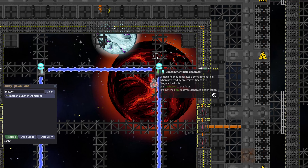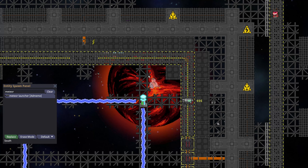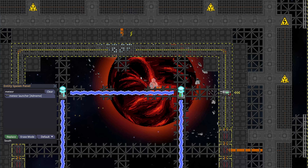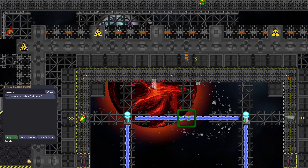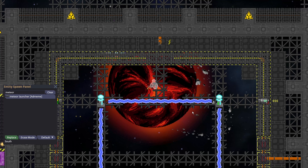So as long as the connections to the grid itself don't separate, this will remain strong. However, the lattice itself can separate from the grid, and that can basically cut off a containment permanently.